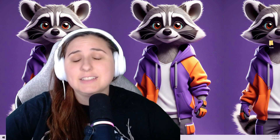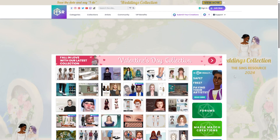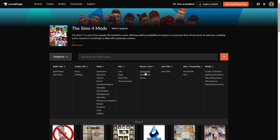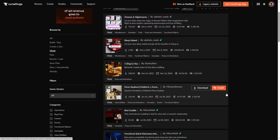Mods can be anything from custom clothing, hairstyles, traits, careers, or even new worlds to explore. Now to download mods, you have a few options. One of the most popular platforms is The Sims Resource, but there are other great ways to get mods through CurseForge or even a content creator's website. Don't forget to tip your content creator.